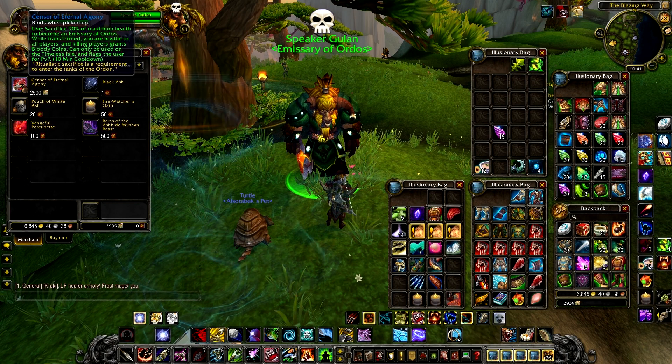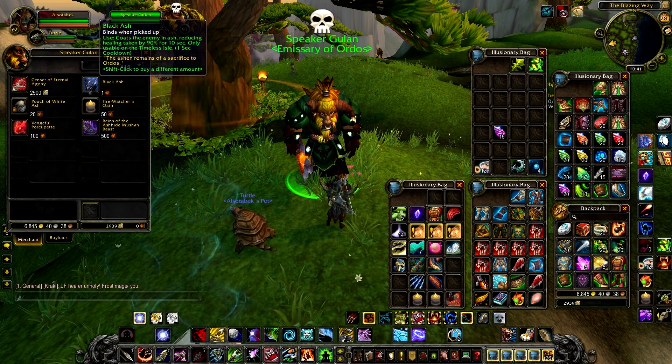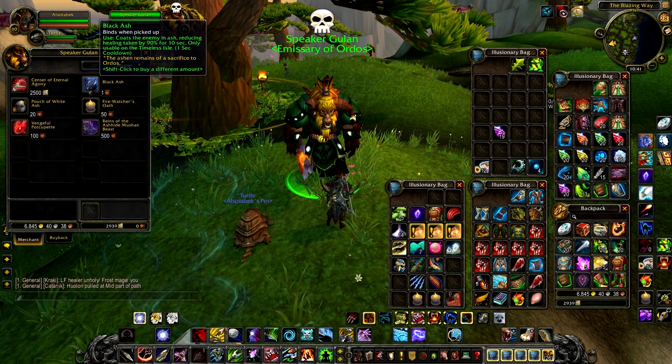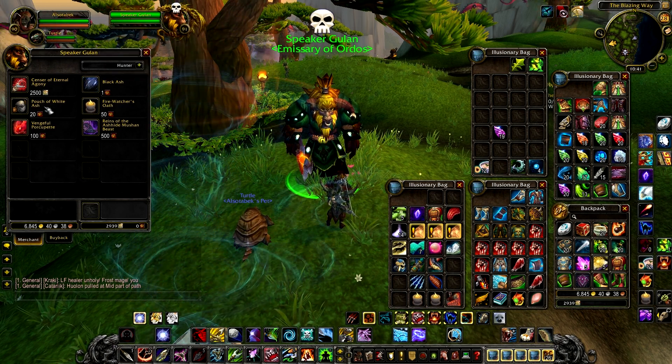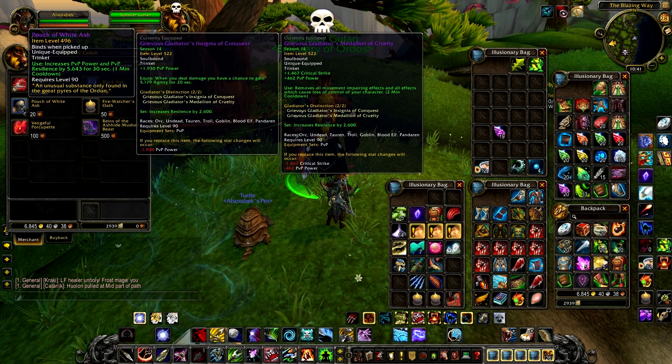Essentially, it flags you so that you can kill members of both factions, but they can also both kill you. They have to be flagged if you're on a PvP server — you can't just go around killing everyone.